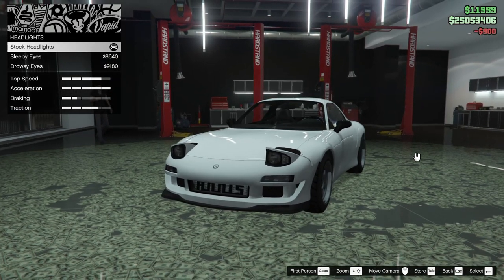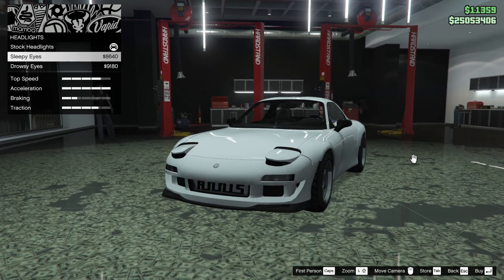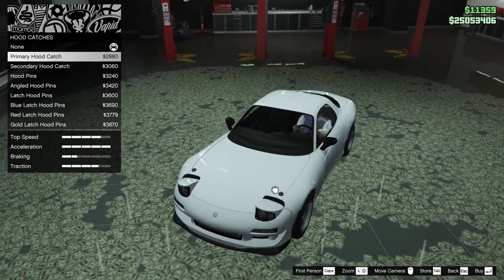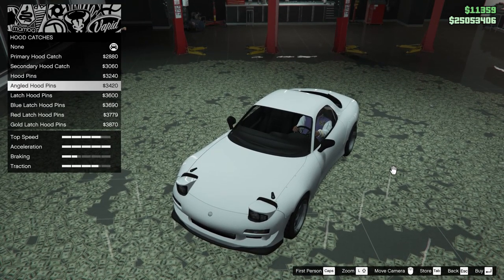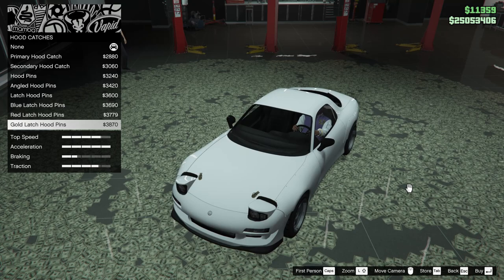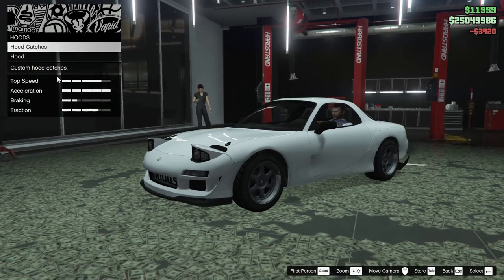Next up, we got the headlights. We can go for sleepy eyes or drowsy eyes. I'm just going to leave them stock — I don't really love either of those looks, but it's cool that they added it. For the hood, we can add hood catches: primary hood catch, secondary hood catch, hood pins, angled hood pins, latch hood pins, blue latch hood pins, red latch hood pins, or gold latch hood pins. I'm not really a super big fan of hood pins in general, but we'll add the angled ones for sure.